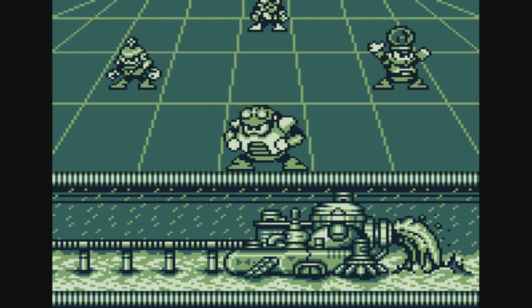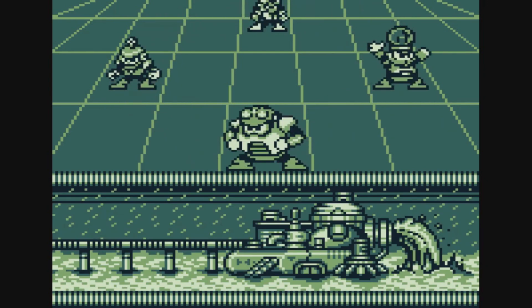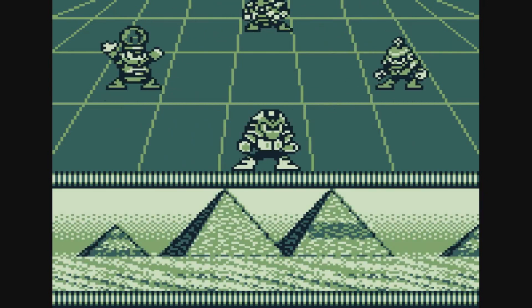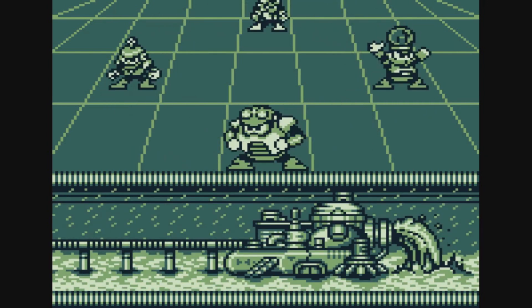We get the other four Robot Masters from Mega Man 4 that did not appear in Mega Man 3 for the Game Boy: Toad Man, Bright Man, Pharaoh Man, and Ring Man. The four we don't get are Dust Man, Dive Man, Drill Man — all the D-Robot Masters — and Skull Man. Let's go ahead and start with Toad Man. From what I remember, he's actually the easiest — at least he was in Mega Man 4. So we'll go to his stage first.